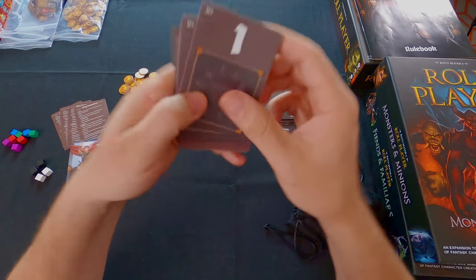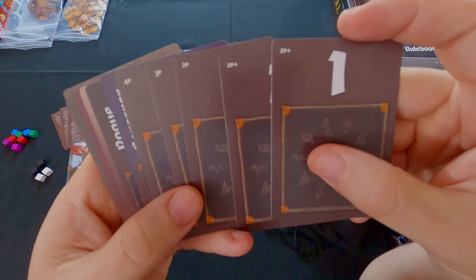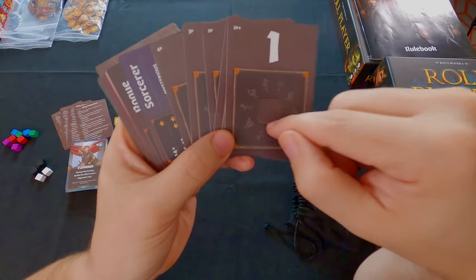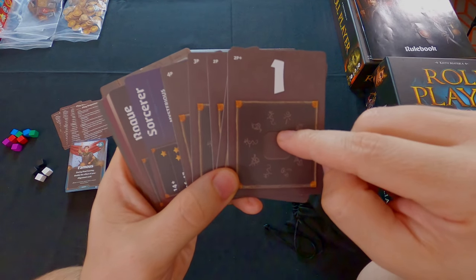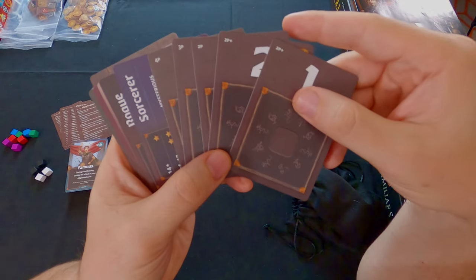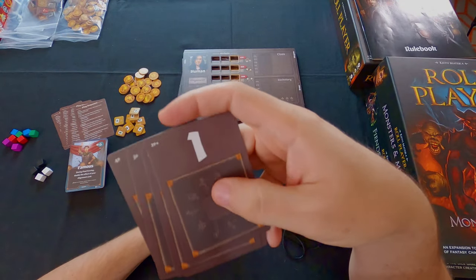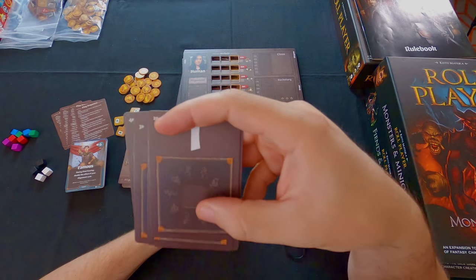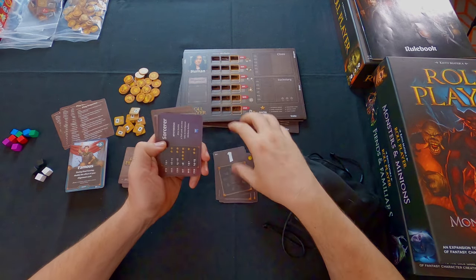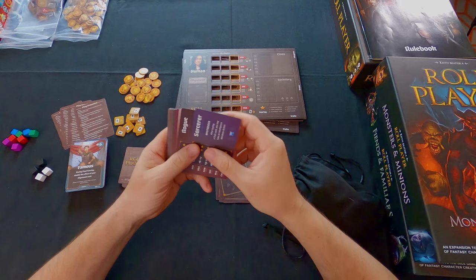These are initiative cards numbered one through five. You place a single die on each card and players pick initiative cards based on the die they want. The lowest initiative gets first dibs at the market when you reach the buying phase.